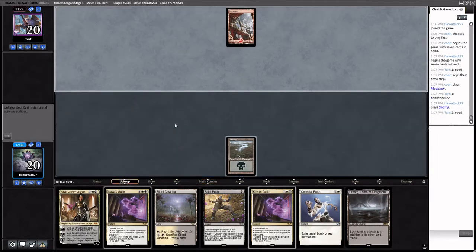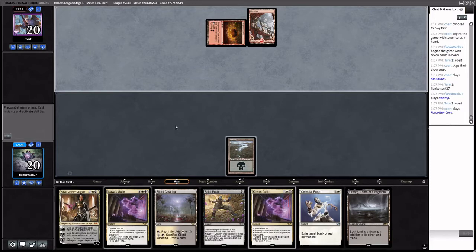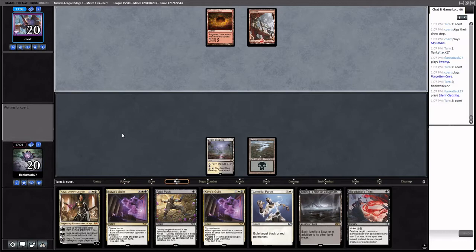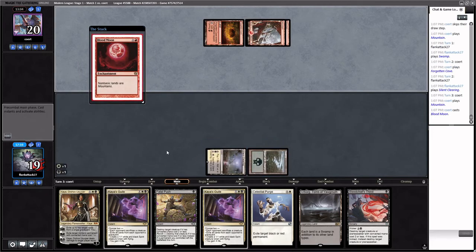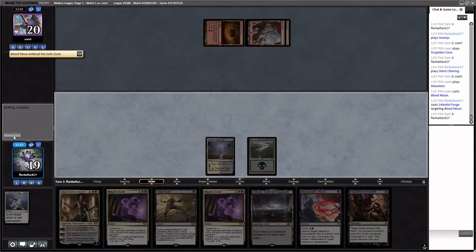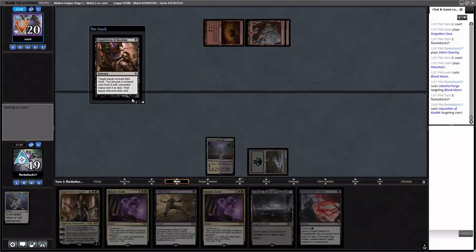Keeping this hand — we could use a third land but we're on the draw so it seems fine. We'll lose to a super early Blood Moon but that's okay. Good Swamp draw. We'll play Silent Clearing on turn two so that if the opponent slams Blood Moons, we can Purge it. Opponent reveals a Forgotten Cave. Unfortunately we're just going to have to keep up the Celestial Purge the whole game — but never mind, we've already taken care of it. Let's make sure we don't lose to a second Blood Moon.